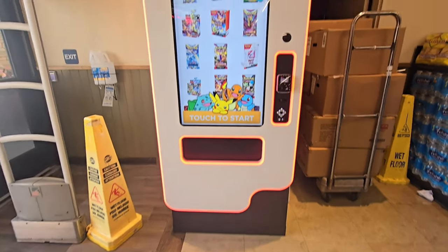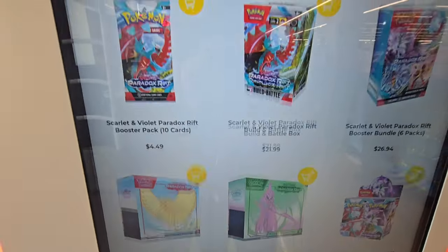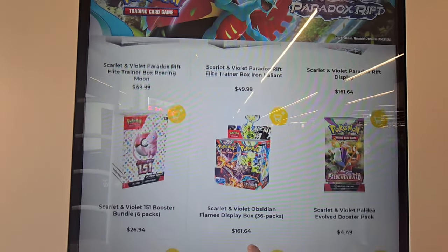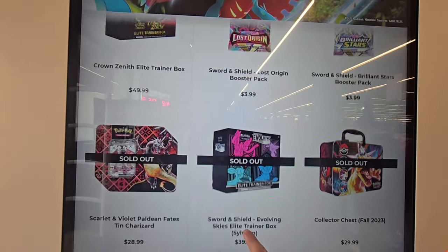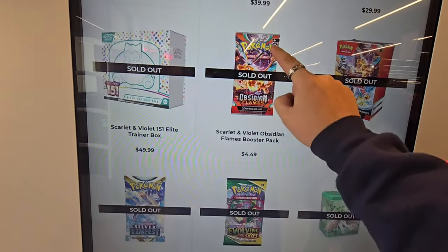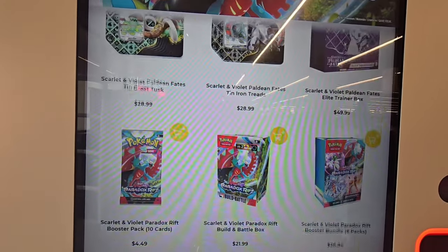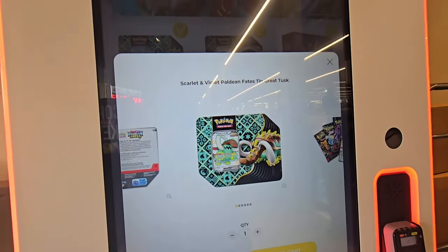There's a Pokémon card machine at the supermarket — let's check it out! They have Paradox Rift, I see some 151, Crown Zenith. They're sold out of the Charizard tin. What else do they have? They have Evolving Skies but of course it's sold out. All right, let's pick the Paldean Fates tin, choose something and head home to see what we can pull.